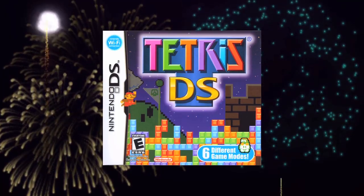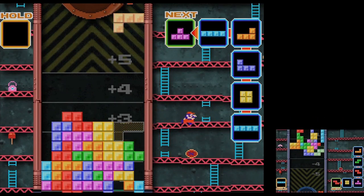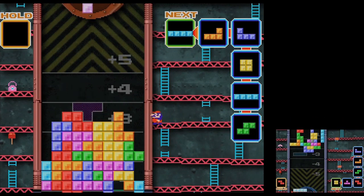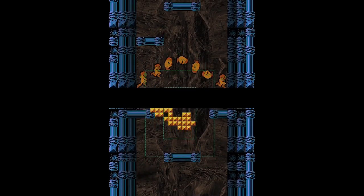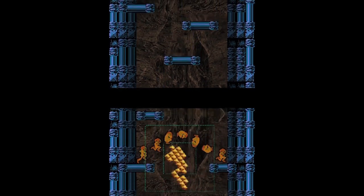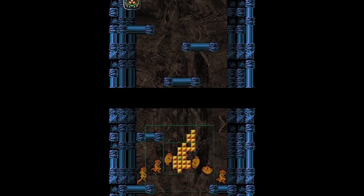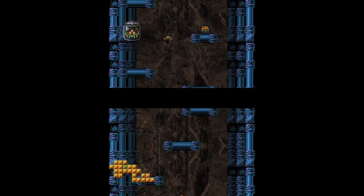Number nine: Tetris DS. One of the 6,000 versions of Tetris out there might seem like a wasted spot on this list, but in my opinion this is honestly my very favorite version of this game. If you're purely into Tetris at a competitive level you'd probably disagree, but if you're a little more of a casual fan and want a twist involving various game modes featuring Nintendo IPs, then you'd be pleasantly surprised with this somewhat obscure Nintendo-Tetris crossover.